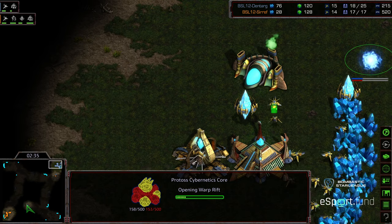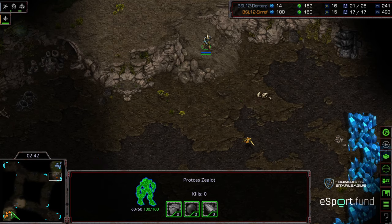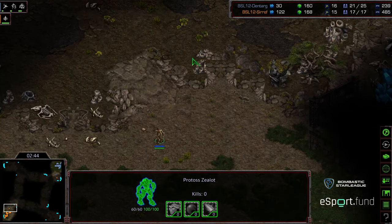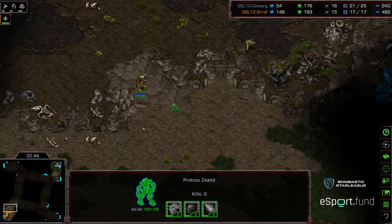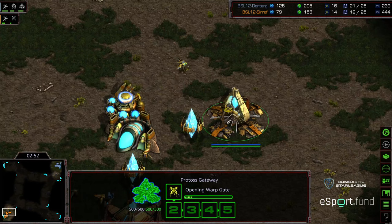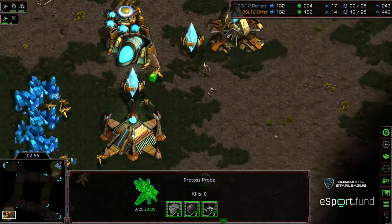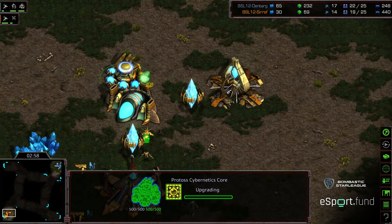We have the cybernetics core warping in. The first zealot is going to deny the early scout for Syrith because of this zealot. The zealot is getting into position — but is it solidly on the ramp? That's a gap. Dentarg is able to sneak through. He sees the gateway, sees the cybernetics core, which is remaining silent at this stage — now it's starting to whirl.